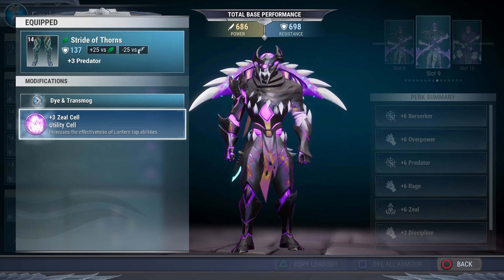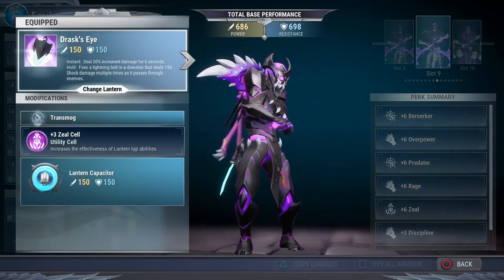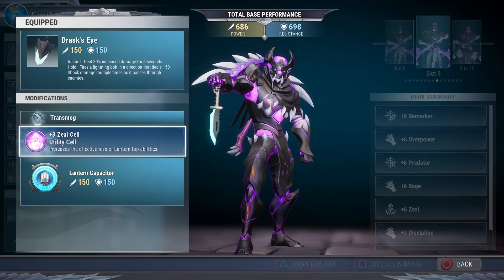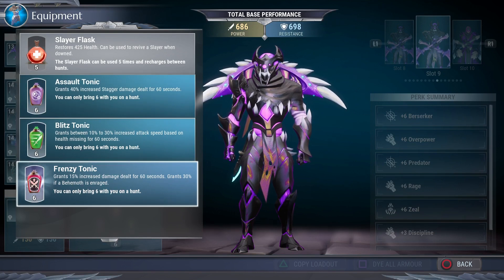If you have Catalyst, definitely throw it in there, and if you can afford Tonics run the Catalyst build with Tonics and go ham — otherwise Zeal is a great alternative. For the Lantern I'm using Drask's Eye with Zeal to increase the Insta-Tap for 30% increased damage. If you want more attack speed and maybe more DPS, use Shrike's Lantern — it's great for mobility and increased attack speed, but swap the Zeal Cell for something else. For Tonics I love Assault, Blitz, and Frenzy.